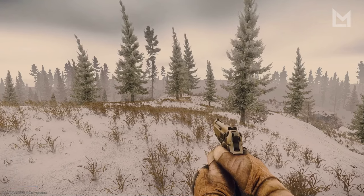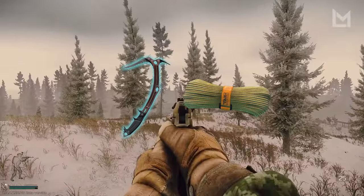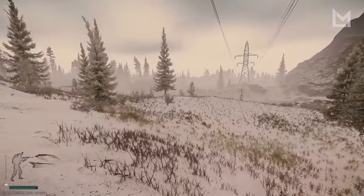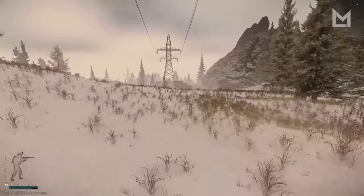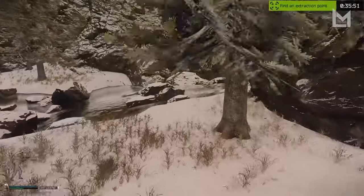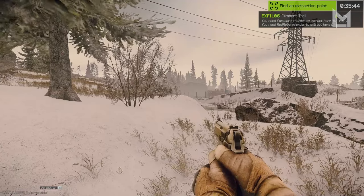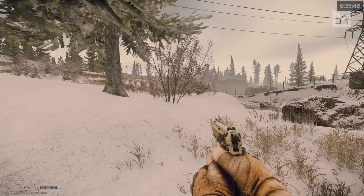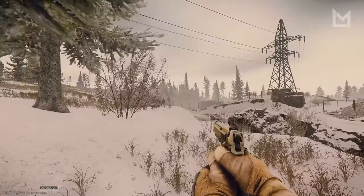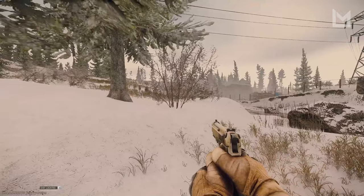This is a brand new extract called Climber's Trail. It used to be a PMC extract with green smoke, but now you need a Red Rebel and a paracord. We have Resort here, Dome, and the rocks at the very top of the map. Head down towards the river, follow the sniper rock, then run and follow the power lines all the way. When you get to the river, head all the way up. You need a paracord and a Red Rebel to extract, and you must not be wearing body armor — an armored rig is fine, but no actual body armor.